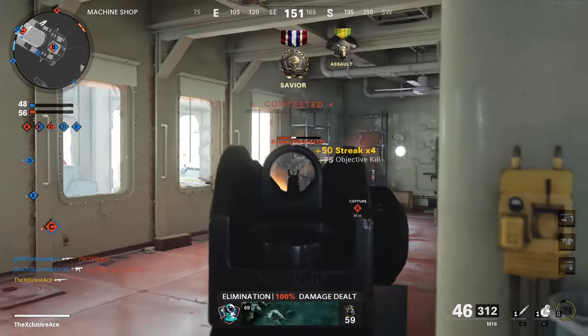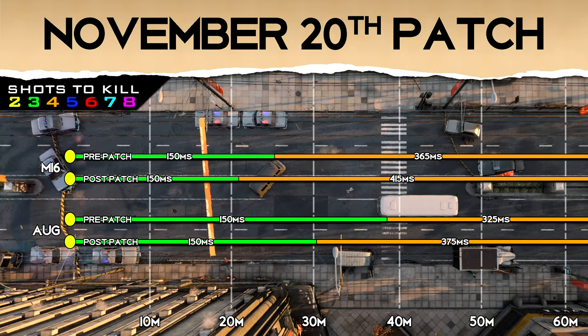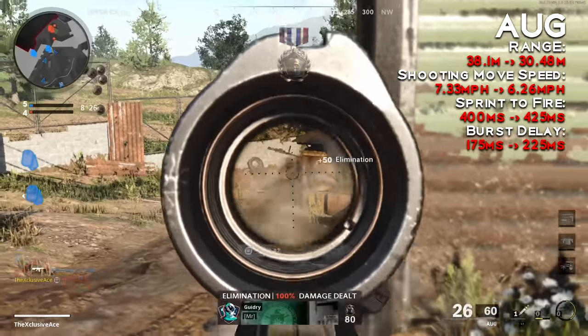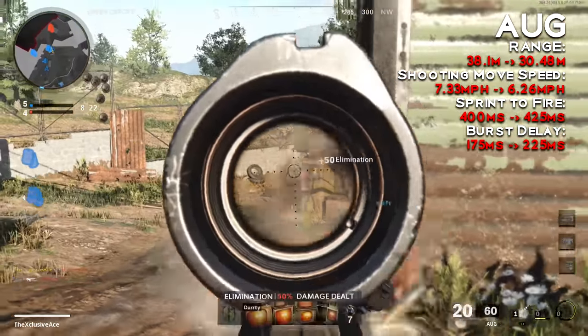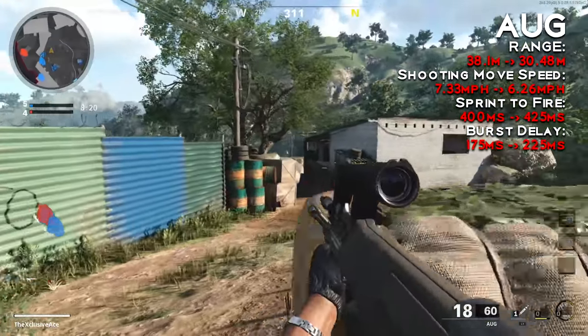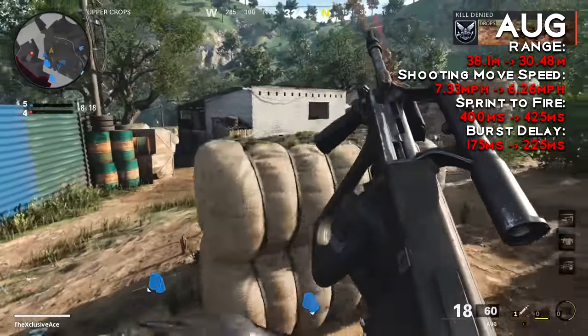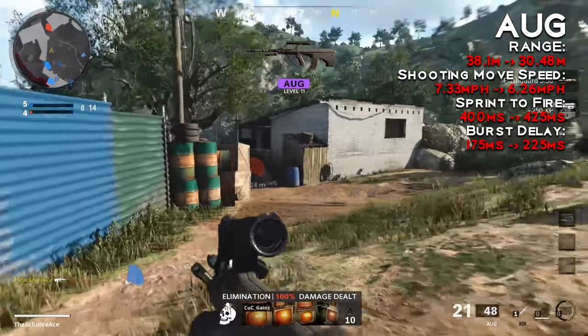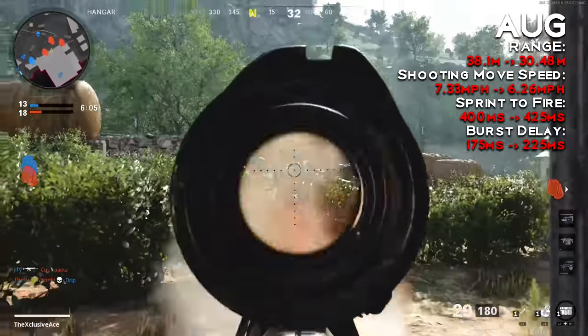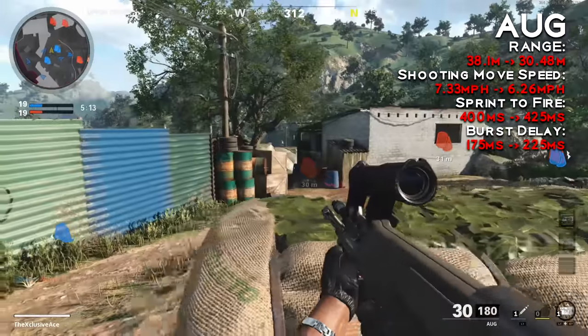As for the AUG, this one received pretty much the exact same nerfs as the M16 with just some different values. Range went from 38 meters down to about 30 meters. Shooting movement speed was also reduced, sprint-to-fire time was nerfed by the same amount, and burst delay also got an increase of 50 milliseconds. They did the same rebalancing of fire rate bonuses for barrels and slightly reduced the effectiveness of laser attachments.